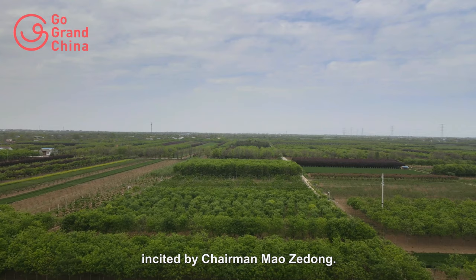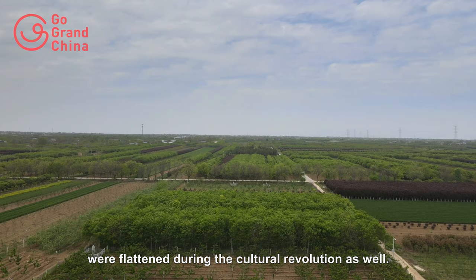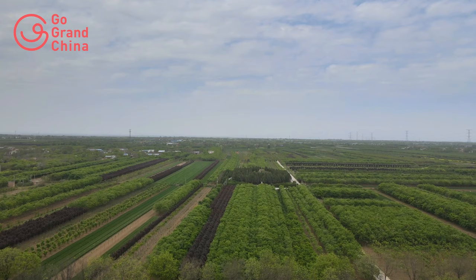The ruins of the outer ceremonial gate towers, symbolizing the entrance to the capital Chang'an's outer city, were flattened during the Cultural Revolution as well. The Cultural Revolution was truly a cultural destruction. These two stone lions are guarding the south gate, Vermilion Bird. The mounds of the gate towers were flattened during the Cultural Revolution.